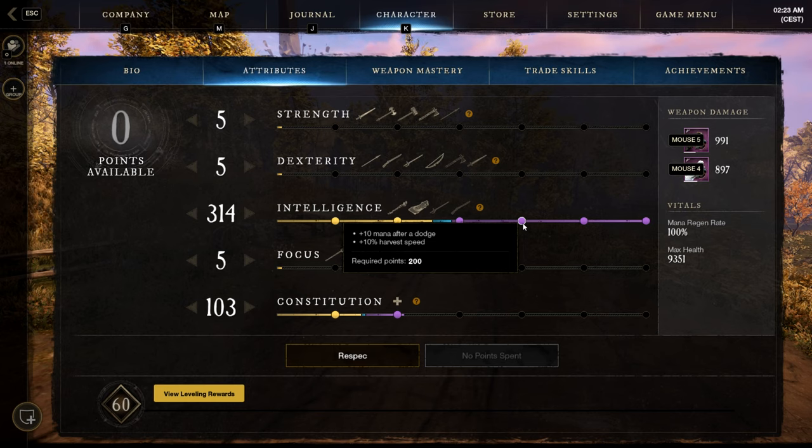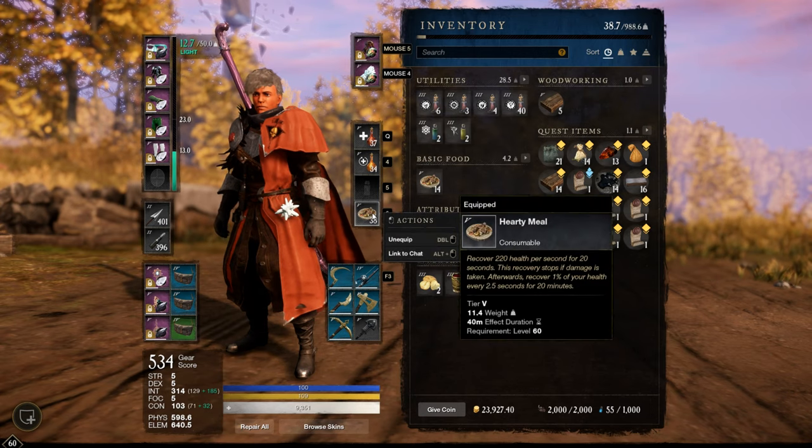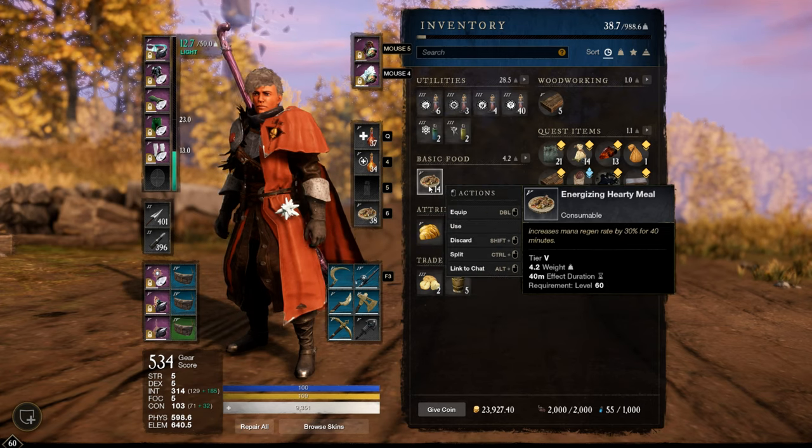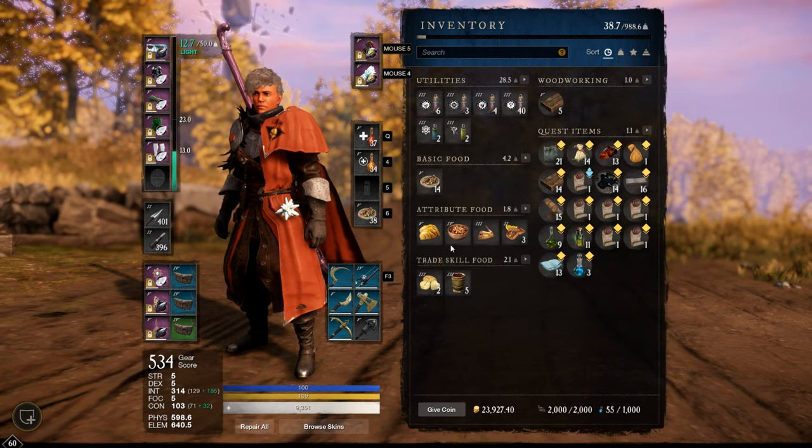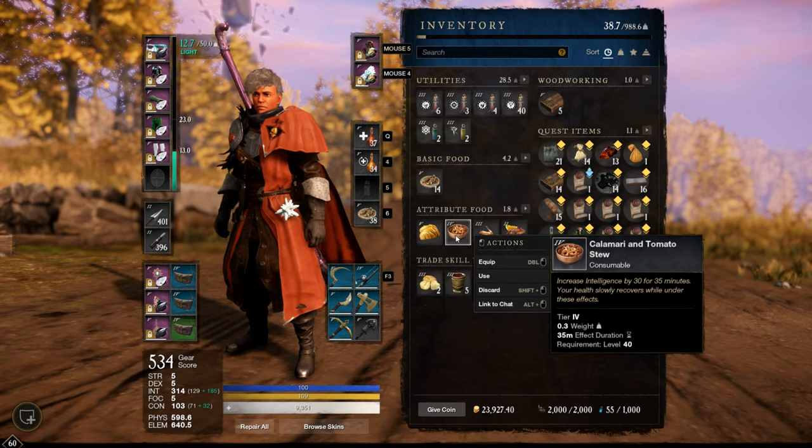Try to Roll Dodge more often. Buff Food: most of the time Hearty Meal for HP regen, Energizing Hearty Meal for Mana regen, and for extra Int the strongest one — Steamed Seasoned Herb — which gives 40 Int for 40 minutes, but it's really expensive, around 250 Gold for one Buff Food. If you don't have enough money, just use a cheaper one — it gives only 10 Int less.